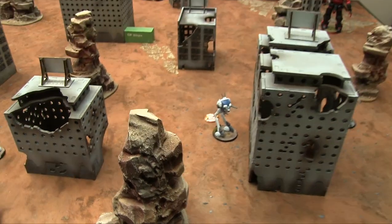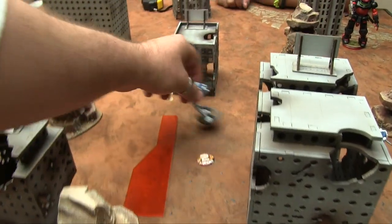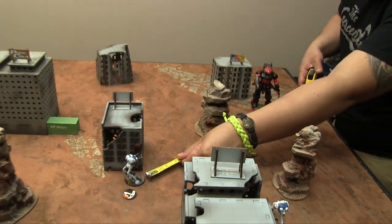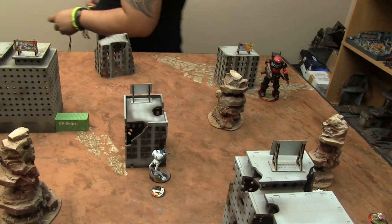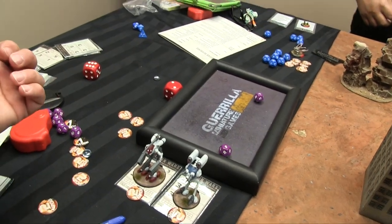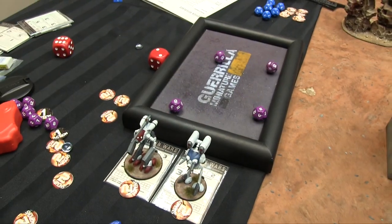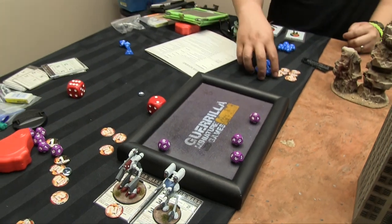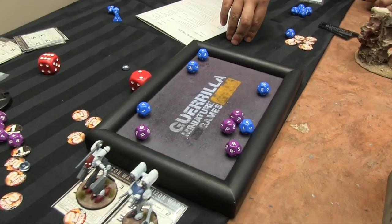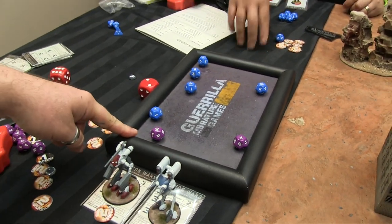I have to deal with the Grimoire — it's going to charge me and murder me. I spin around, make a patrol move of eight inches into cover, and shoot. His cover gives plus one, and the range plus agility makes the target number about 22. Even firing on full dice I only add up to 22 exactly. Jan's Defense 5 gives him five dice — he cancels the key roll and I deal no damage. The Grimoire is almost impossible to hurt.